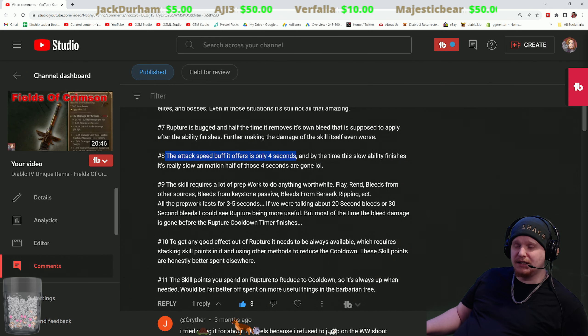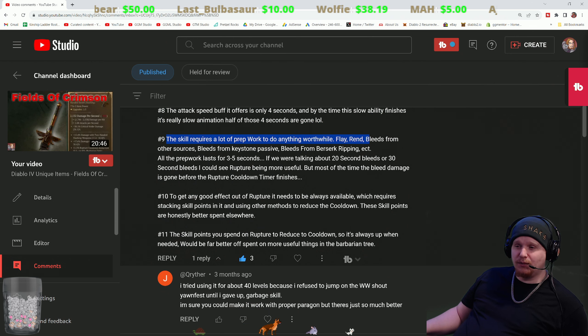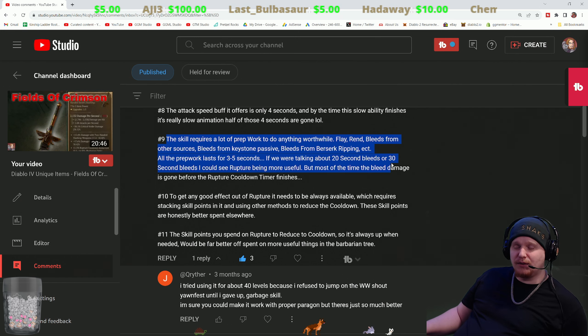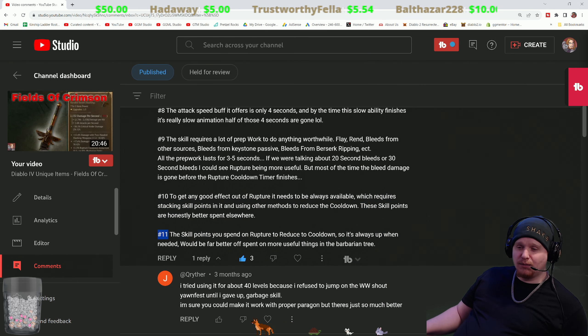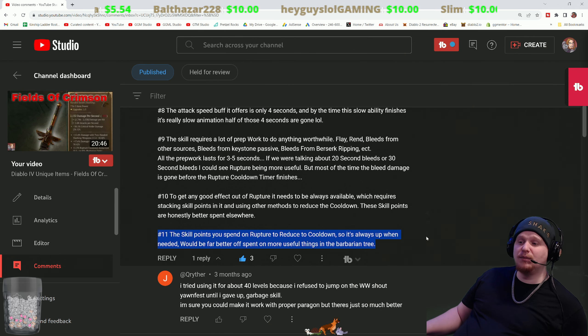The attack speed buff only offers four seconds, and by the time this slow ability finishes its really slow animation, half of those four seconds are already gone. The skill requires a lot of prep work to do anything worthwhile — flay, rend, bleeds from all their sources, bleeds from keystun passives, bleeds from berserk ripping — and all that prep work lasts for about three to five seconds. If we're talking about 20 or 30 second bleeds, I could see rupture being more useful, but most of the time the bleed damage is gone before the rupture cooldown timer finishes. To get any good effect out of rupture it needs to be always available, which requires stacking skill points in it and using other means to reduce the cooldown. These skill points are honestly better spent elsewhere — the skill points you spend on rupture to reduce the cooldown would be far better off spent on things more useful in the barbarian tree.